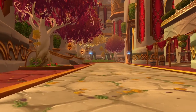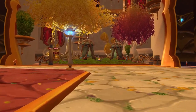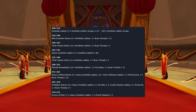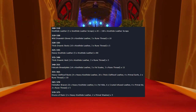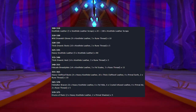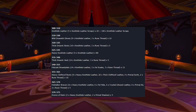Now let's talk about how to skill up Leatherworking and which materials you will need, so you know the initial investment required to get started. To skill up from 300 to 310, craft 20 Knothide Leather from Knothide Scraps — 5 scraps per craft, so 100 scraps in total. From 310 to 320, craft 10 Wild Draenish Gloves, requiring 9 Knothide Leathers each, totaling 90 leathers. From 320 to 325, craft 5 Thick Draenish Boots, requiring 10 Knothide Leathers each and 50 leathers in total.